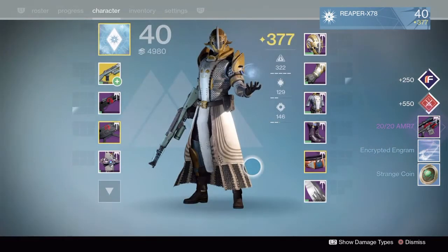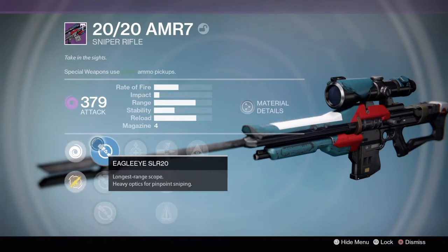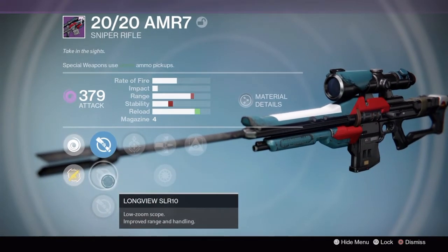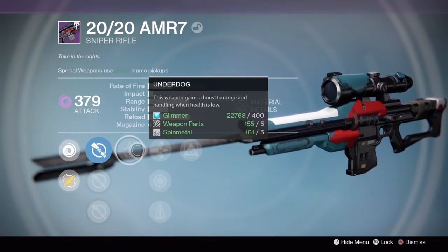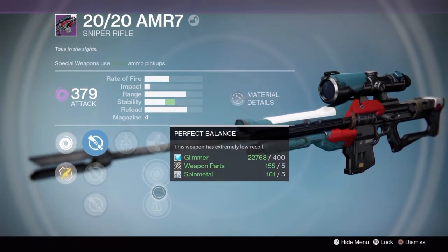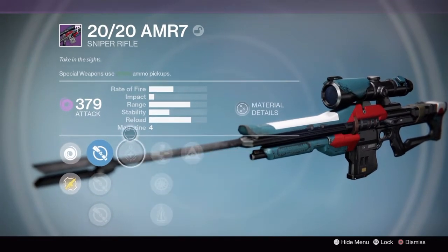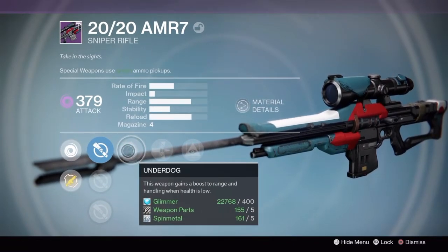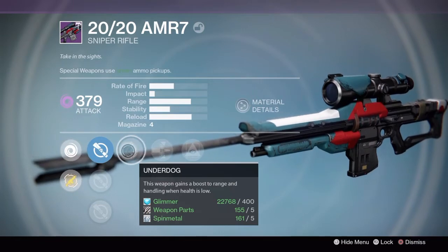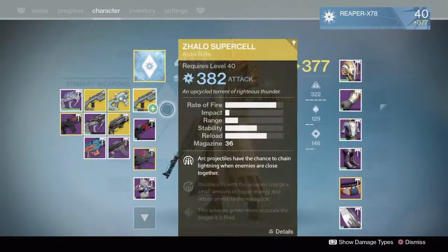This is like the third time I've gotten this bounty, and I get the 2020 AMR7. I was kind of disappointed, but it came as Void with Eagle Eye for the first scope — which is okay. Long View, Texas — don't like any of those. Underdog — nah. Armor Piercing Rounds is okay, Snapshot is okay, Perfect Balance, and Hidden Hand. I'm not too sure what to do with this; Underdog I'd like to swap out, but Armor Piercing, Snapshot, and Hidden Hand are okay.